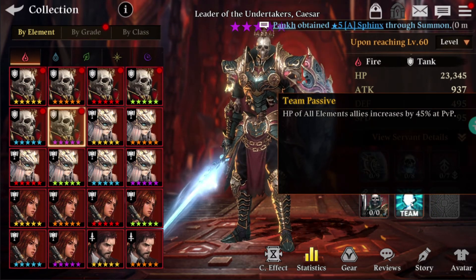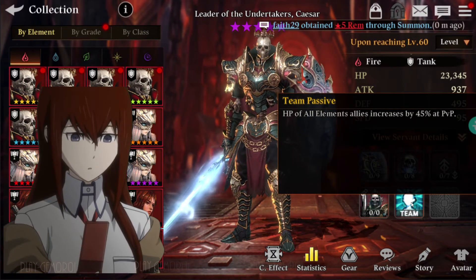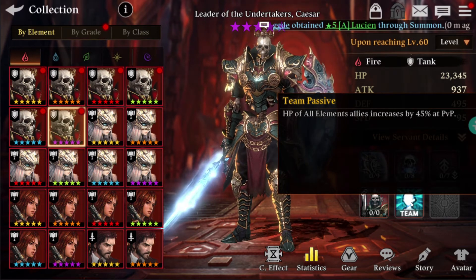The team passive increases SP of all element allies by 45%. In PvP, I honestly don't understand the utility of this team passive — it seems like one of the most useless team passives. If you guys see any use for it, please let me know in the comment section below.